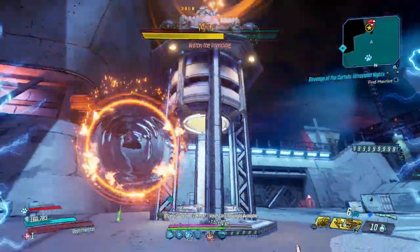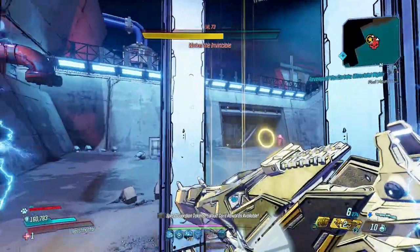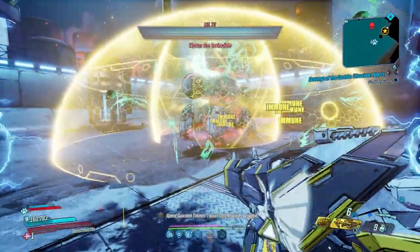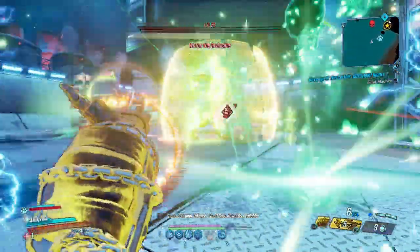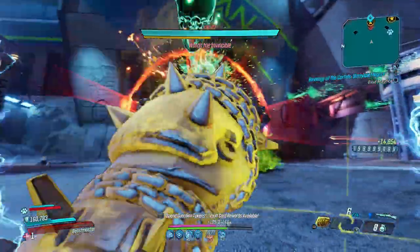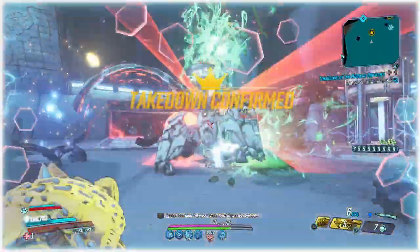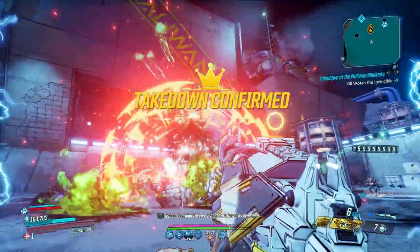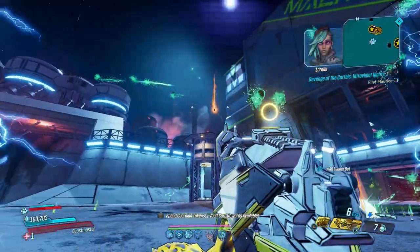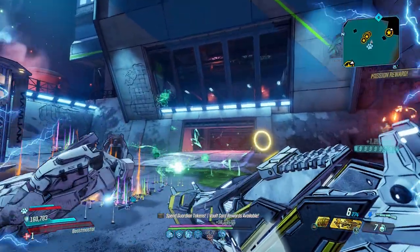Rack Attack can be enhanced to become a weapon of its own, and your companions can be placed at the forefront of the fight while you deal damage from a distance. That's all for this video — I hope you enjoyed it and learned why Flak is the best Vault Hunter in Borderlands 3. If you did, consider dropping a like or subscribing, and I'll catch you in the next one.